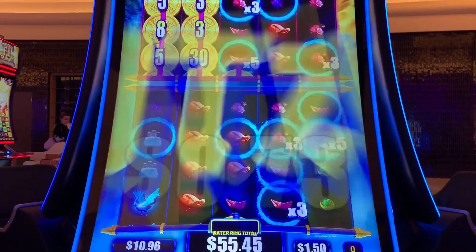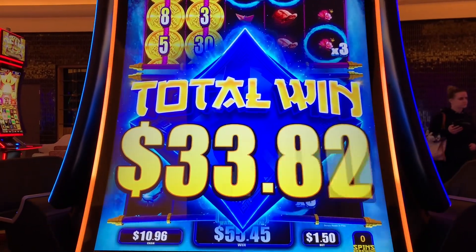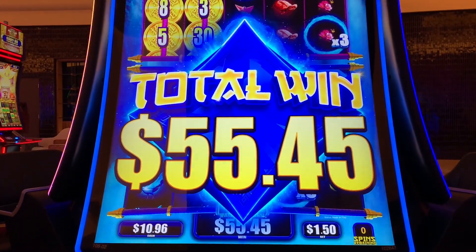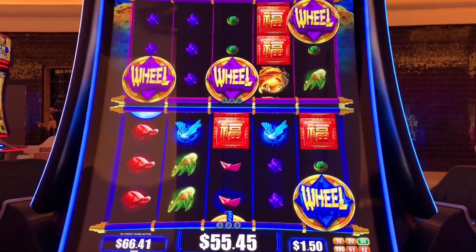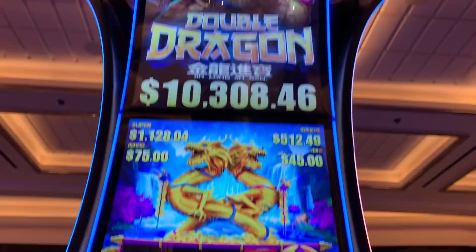We now see three bonuses — that was the best of the three. The key is to get those multipliers and then actually land the head of the dragon on top of it. Sixty-six dollars. Playing on, Double Dragon.